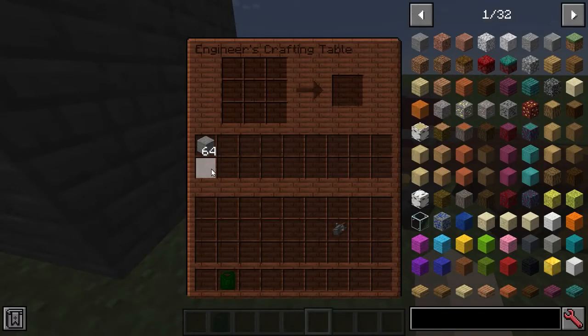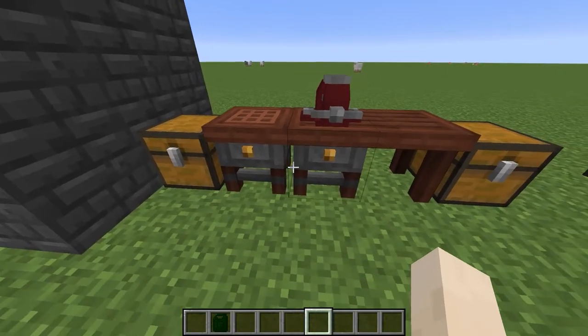We also have the engineer's crafting table, so you could put some iron in here and just craft normally, but it's going to retain its inventory.